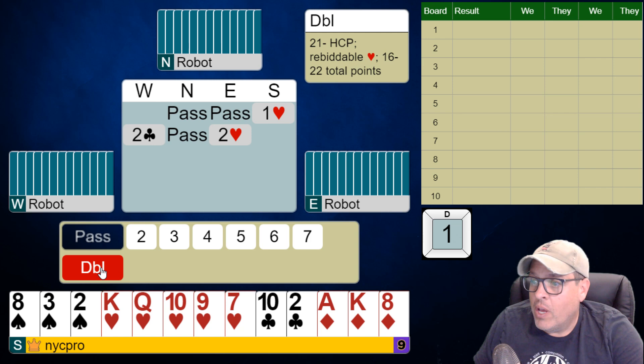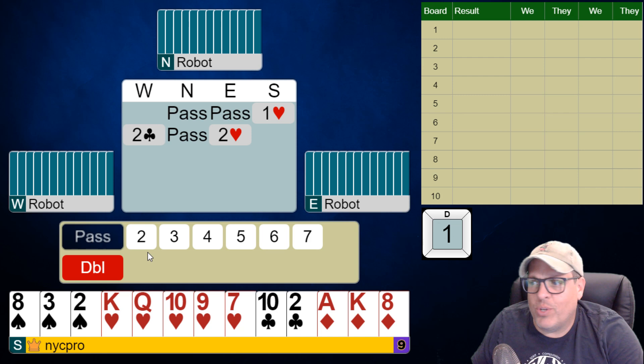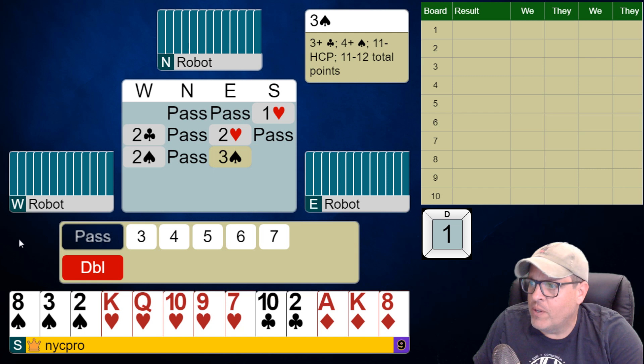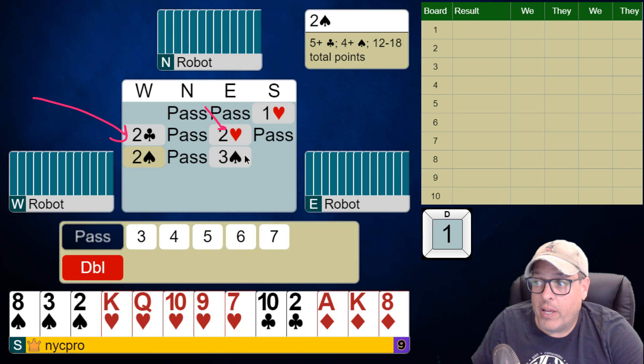Double — notice you might think, okay, can I show good hearts here? You've already opened the bidding, and as you can see, it's going to show 16 to 22 points — extra values. Anything else you do is just going to show extra values as well, so you're just happy to be out of this auction. This is frequently what's going to happen when you don't have the best hand at the table. Left-hand opponent overcalled two clubs naturally. This player bid two hearts, which should be a support-showing bid for clubs and a good 10 or more points. West here has suggested some spade length — at least four — and now it appears they found a spade fit, which is not that great for us.